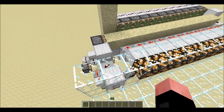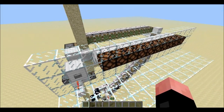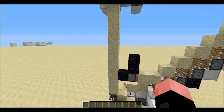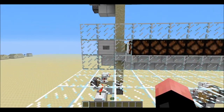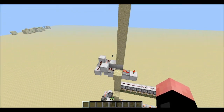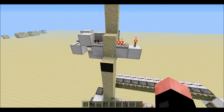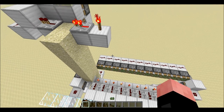Sorry about that — the sand was missing. It resets it all by pulling it down and stacking it again up here, all the way up. So it goes over here, puts it all back down again, making nice little towers, and ready for the next time you activate it.